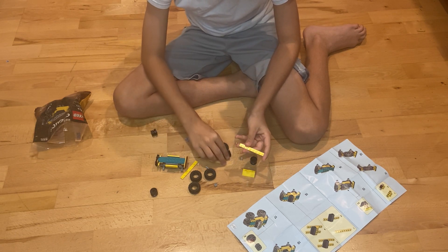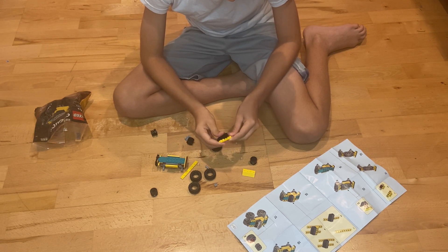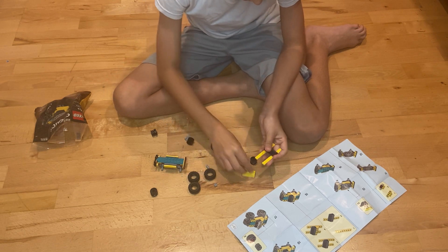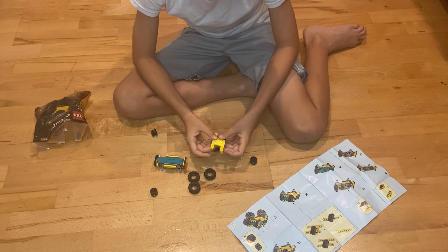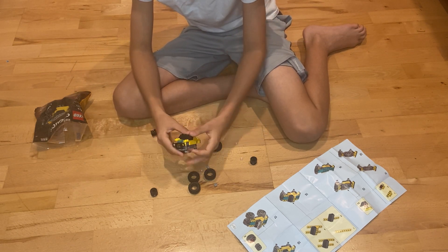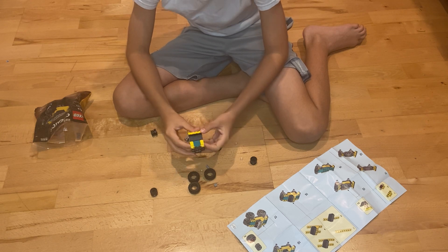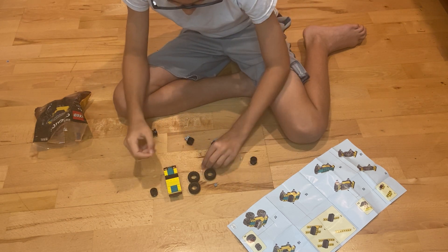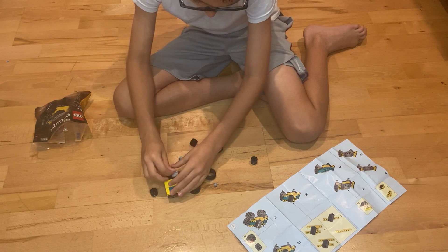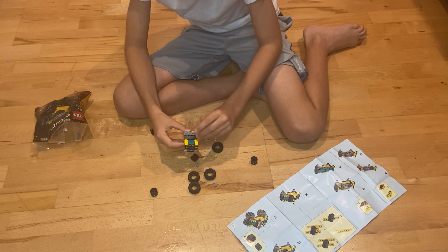Next we're going to grab this piece and put it right here, and also put it at the other side. Then we'll put this yellow one at the top — this is when you'll really start seeing the actual monster truck. Now we are going to grab a bunch of these lights and make lights at the top of the black window.